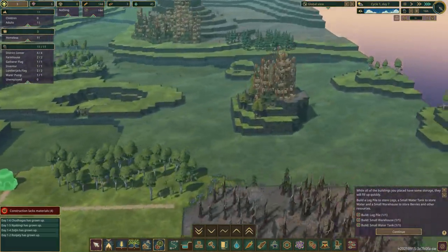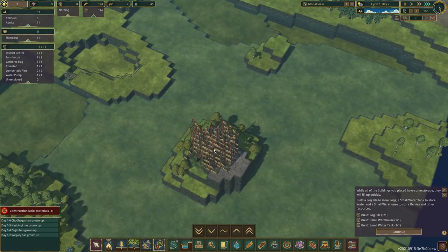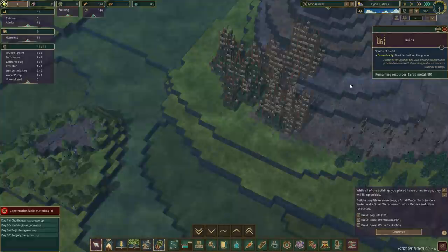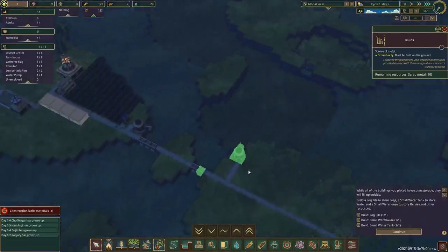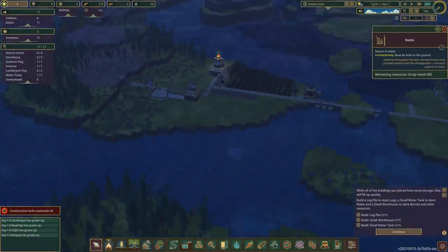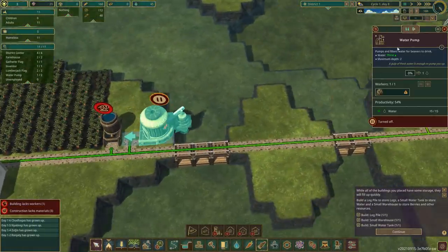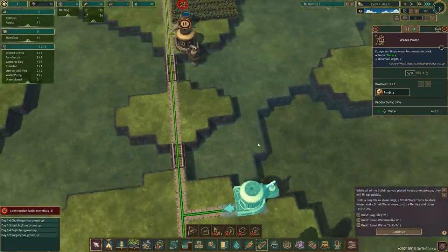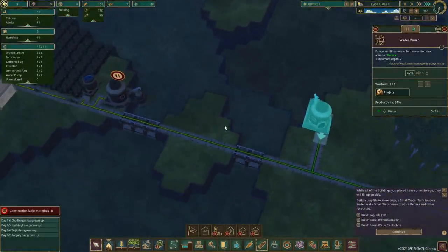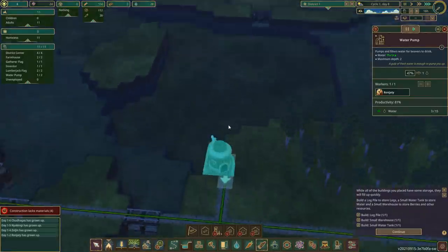I can't wait to go over here and start harvesting metal from these ruins — ruins of human cities. Decrepit human ruins providing beavers with the unimaginable: a resource superior to wood. Oh my God, we've got the water pump built and going! In which case I'm going to turn off that building and — yes — Ronjati runs over there and starts pumping water. That is brilliant. We are going to have water all through the drought!